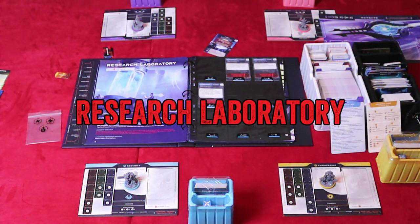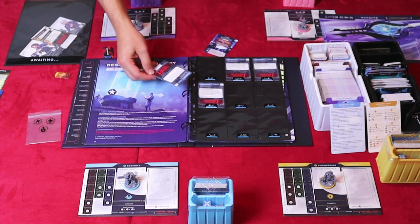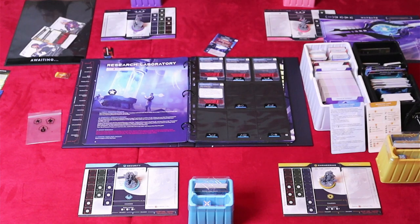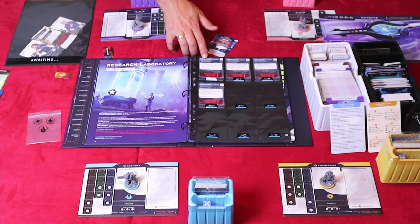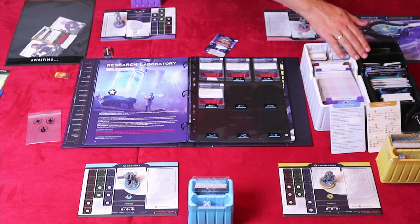Let's go over the rooms in more detail. The research laboratory: if you want to use this page, spend one command token. Take all research projects out of the awaiting envelope and insert each into an empty slot on the page. If there are not enough slots, return any remaining research projects to the awaiting envelope. You can also complete a research project: pay the discovery cost of any one research project on page nine and take the card from its slot. If there are any research projects on page nine that share the same keywords shown on the top right of the card, you may pay their listed discovery costs to take them from their slots. In other words, to research this project, we need two mineral discovery cards and one alien tech discovery.